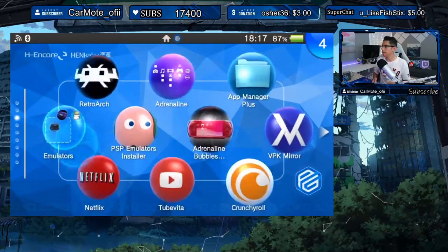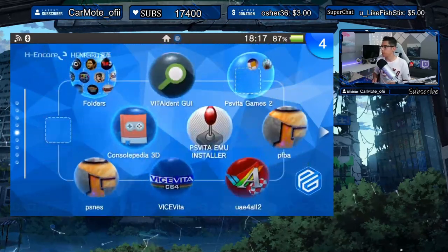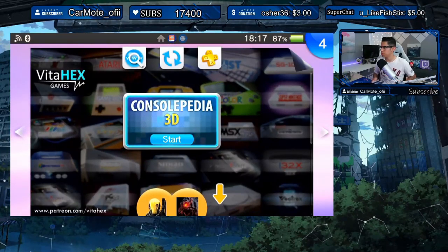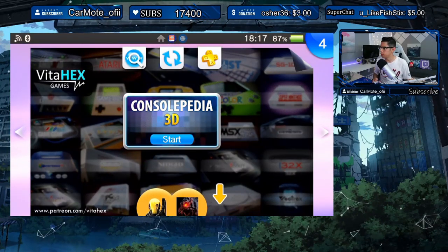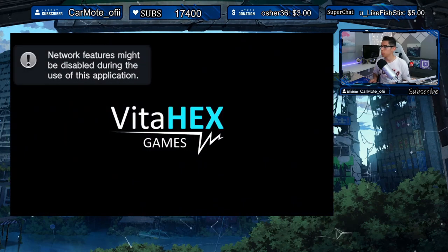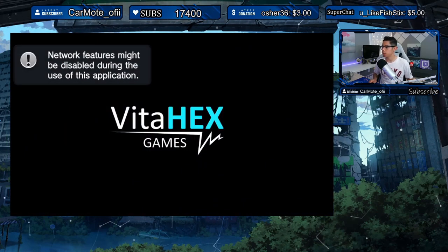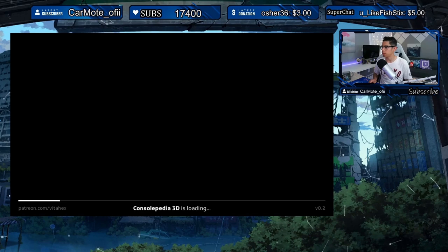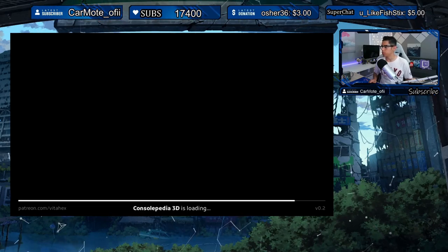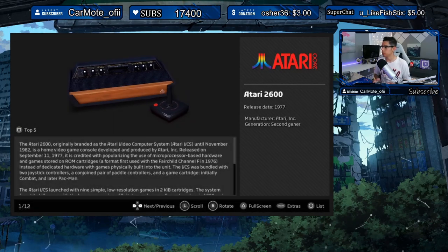It's finished. Let's go back home and run ConsolePedia. We don't see a version number on the home screen, but there is their Patreon website. A note says network features might be disabled during use — ConsolePedia 3D is loading version 0.2. Nice.